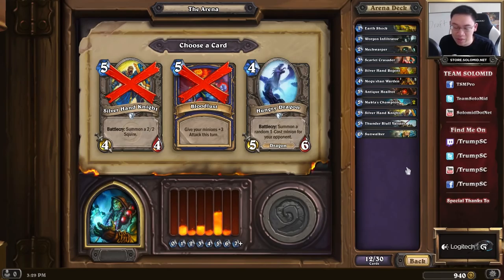There are two main things to think about with this pick. On paper, Silverhand Knight is stronger than Hungry Dragon on the basis of cost efficiency. But we already have quite a few 5s. Though, the two Mukla's Champions don't really count as 5s, and we really only have Silverhand Knight and Thunder Bluff Valiant — so kind of only 2 true 5s. On the other hand, we don't have any 4s other than Mogushen Warden, which is clearly not a 4-drop you want to play. So Silverhand Knight is the stronger pick in a vacuum, but because of mana curve reasons, Hungry Dragon is the better pick — same reason we chose Mogushen Warden over Bloodlust last pick.